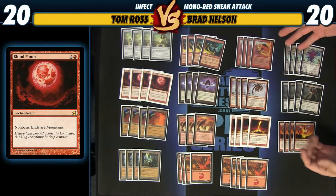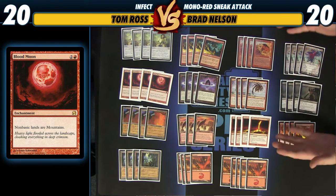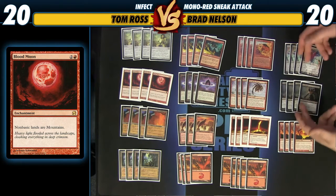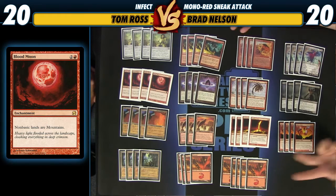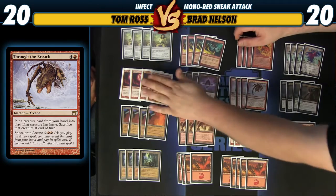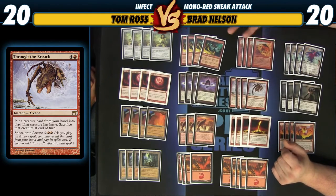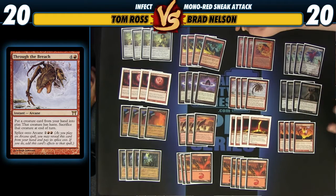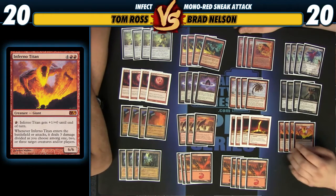Even matchups where they have a ton of Karakas to stop your Sneak Attacks, like Death and Taxes, just gets annihilated by Through the Breach with Emrakul when you have a Blood Moon in play. Whereas a normal Show and Tell deck just has no game-one answer to that card. This deck gets Blood Moons that not only shut some players down but also help you win through tough hate cards like Karakas. Now let's talk about another guy that just beats Karakas straight up — Infernal Titan. We're trying to find a better card than him, and there isn't one.